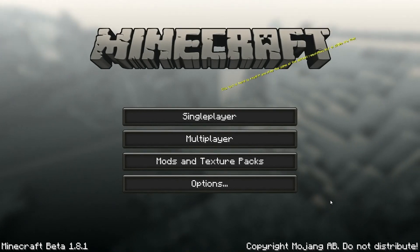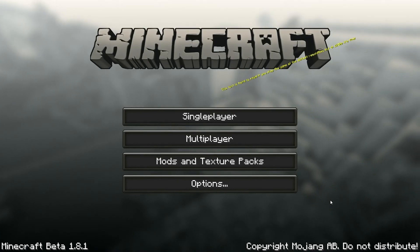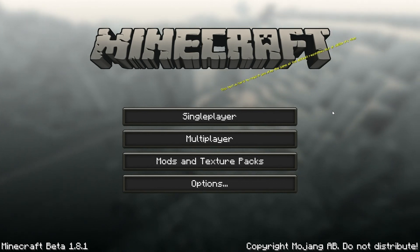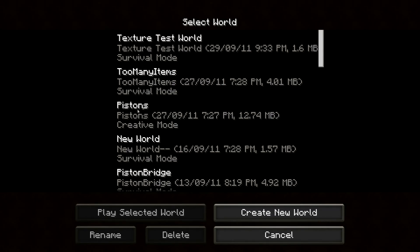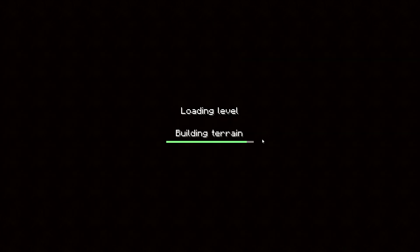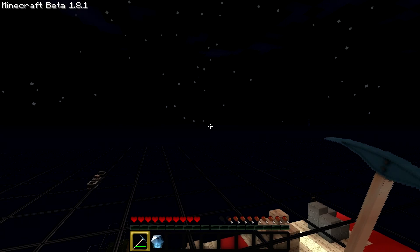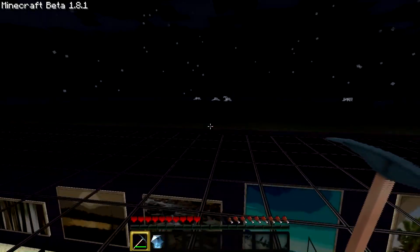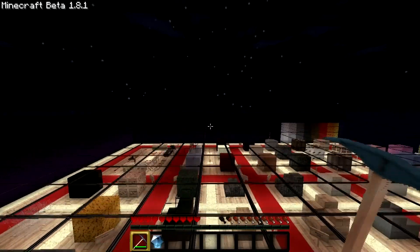Alright, so here we have Flow's HD Texture Pack. This one is actually my personal favorite, because everything looks absolutely beautiful. It's 128 by 128, which means a very high pixel range in the textures. It's very nice — I use it for all my beautiful creations. There's a little bit of lag when it loads up usually, but that's normal, it's to be expected.